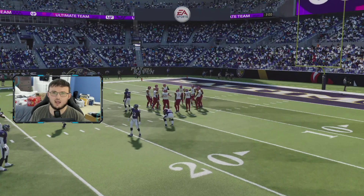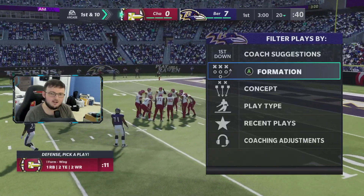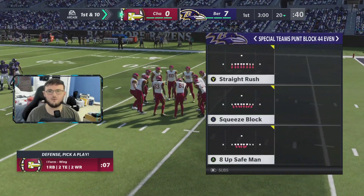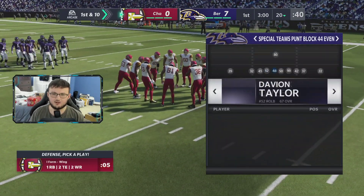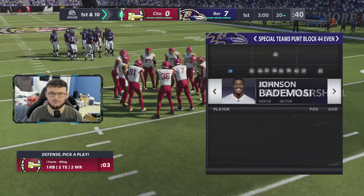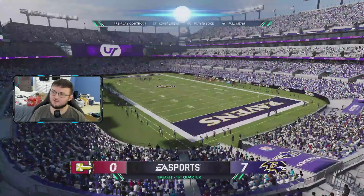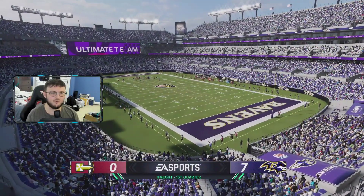All you're going to do is go to Formation, Special Teams. Go ahead and go over to Block 44 Even. Then you're going to sub in Sam Mills where number 45 is. You guys see where 45 is — you're going to sub in Sam Mills for that player.